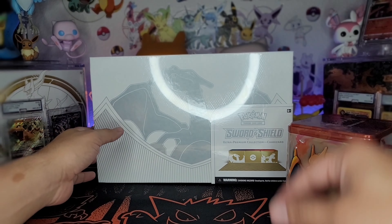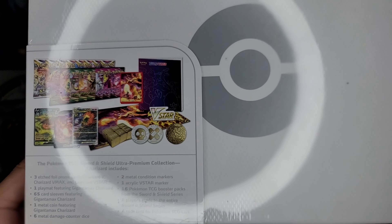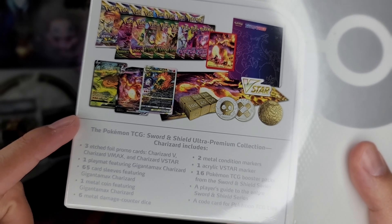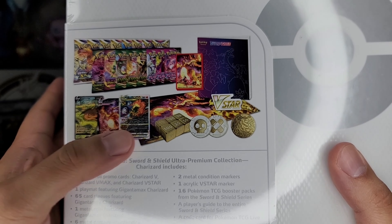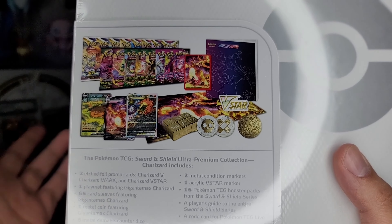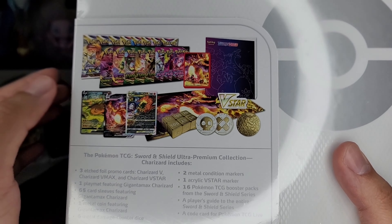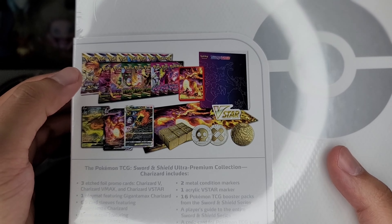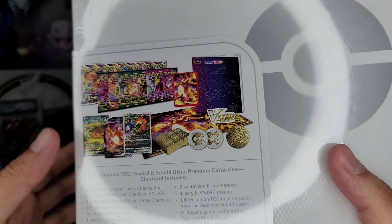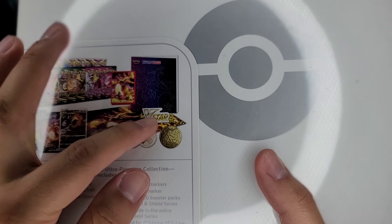Let's see what you get in this Ultimate Premium Collection Box - this thing is hot, it spits hot fire. You get the three ultimate arts of Charizard: Charizard V-Star, V-Max, and V. You get 16 packs of the sword and shield series variety - Evolving Skies, Fusion Strike, Vivid Voltage, Darkness Ablaze, two or three Astral Radiance, two Lost Origin. You also get sleeves and metal dice.